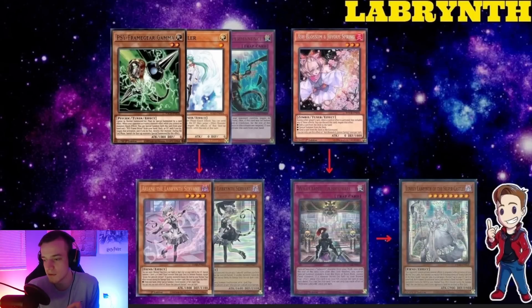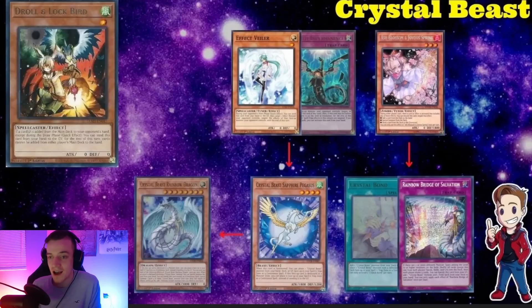The next deck is Labrynth — a deck a lot of people have been talking about. The Welcome Labrynth Ash is very important: it summons Labrynth of the Silver Castle, and with the field spell up you also get an effect pop at the same time, which is crazy. The Silver Castle also says you can't respond with monster effects to normal traps, which is pretty crazy since most boards are monster-heavy. Ash the Welcome Labrynth, then use Gamma, Nibiru, or Imperm on the normal summons to shut off the recursion as much as possible.